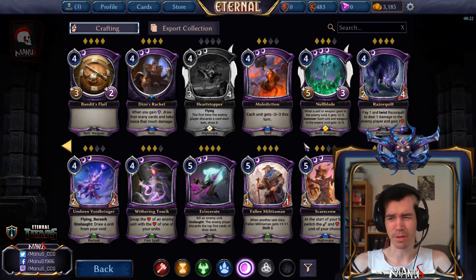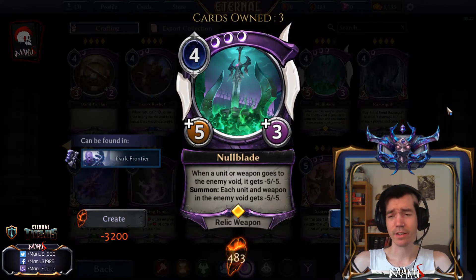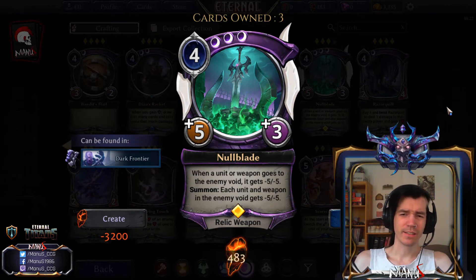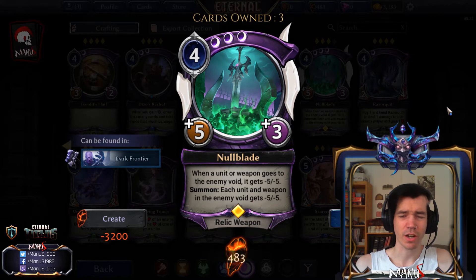In limited I don't see much reason to play Malediction - you can try to set it up but I'd probably rather have a more flexible card. Next we have Nullblade, the Shadow version of Jawbone Greatsword. The extra armor is a nice addition and helps it beat some things Jawbone can't without breaking, like some of the smugglers and merchants. It also hoses opposing markets including weapons, so relic weapon recursion and similar effects are affected. The summon also breaks face aegis, which is a nice bonus. It costs triple Shadow, which is quite a cost, but especially in something like Stone Scar you have a lot of influence so it's not that big a deal.